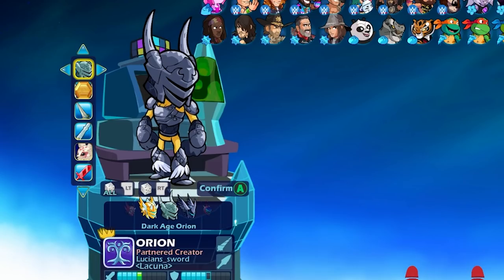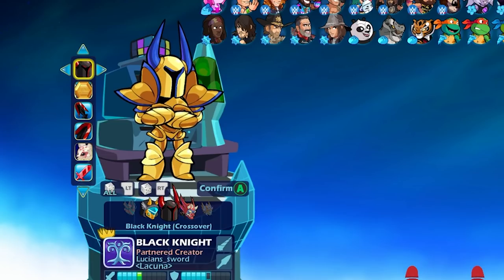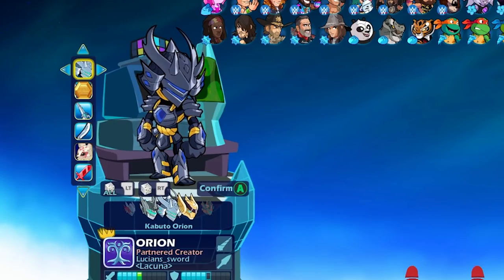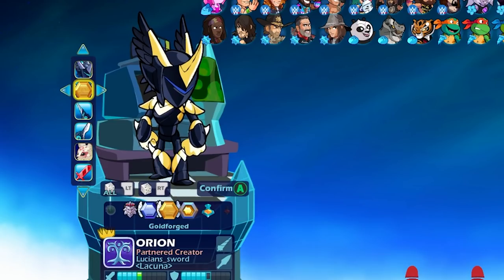We're not going to be able to play all of these skins in the video. Wow, Black Knight gold forged — wow, that looks really good. That's a whole suit of golden armor. Crossfade Orion always looks good. Atlantean looks good. Kabuto looking good. Orion for Hire — oh yeah, gold forged Metadev Orion!